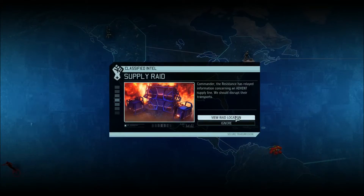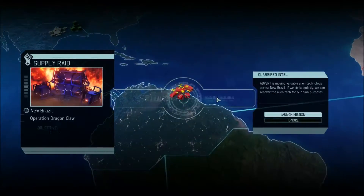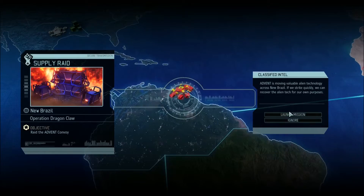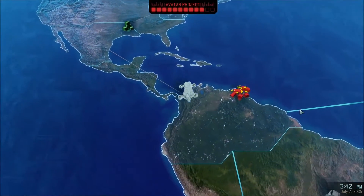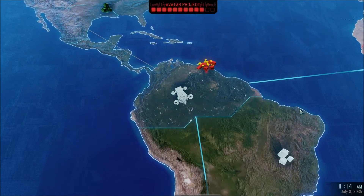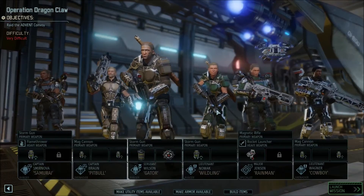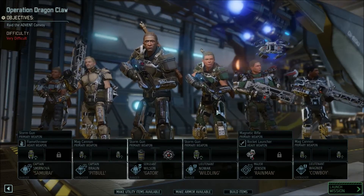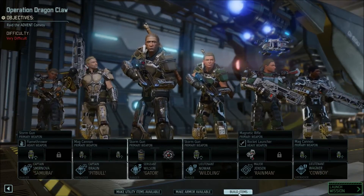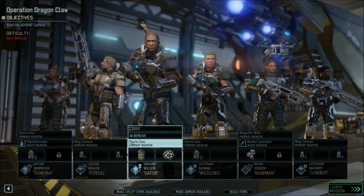Now a supply raid - very, very good! Commander, the resistance has relayed information concerning an Advent supply line. We should disrupt their transports. Let's get into it. Operation Dragon Claw, setting course for Sector 3, Brazil. Last operation we made a very bad misjudgment and had to leave data behind, so we have lost our combat specialist.